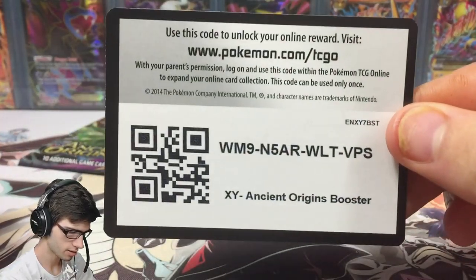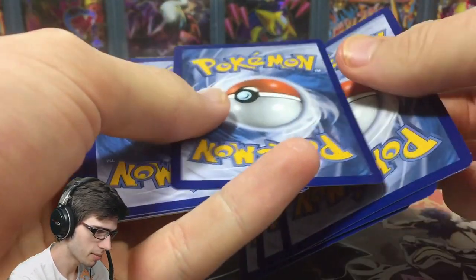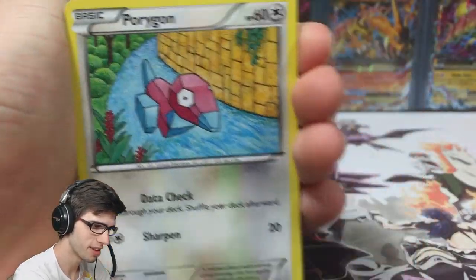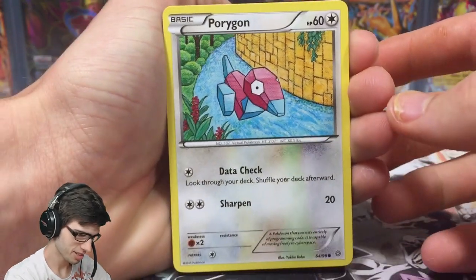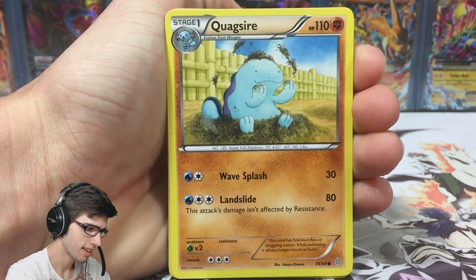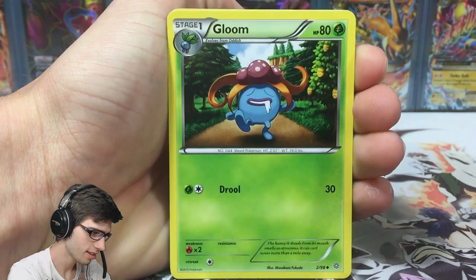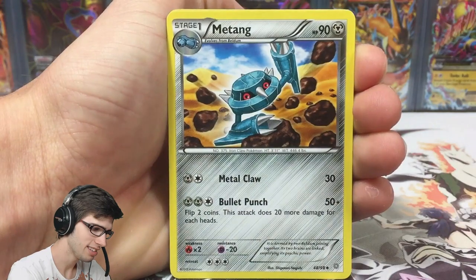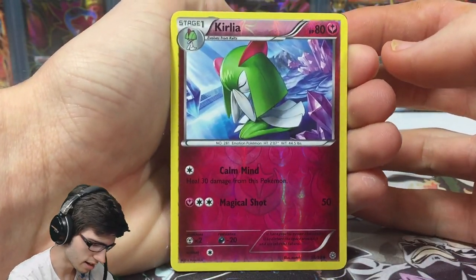Hopefully you guys scooped up that first code — there's the second code of the blister as well. The best part about these codes is that there are no spoilers with the backs of them; they're all the same, which is great. From this pack we have Porygon, Spinarak, Meowth, Quagsire, Gloom making a second appearance, Starmie, Metang, and a reverse Kirlia with Calm Mind and Magical Shot.